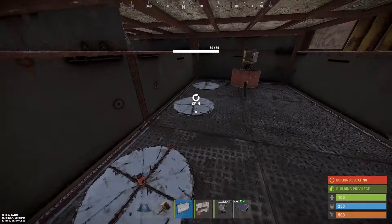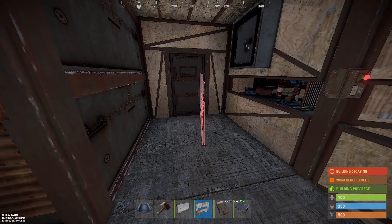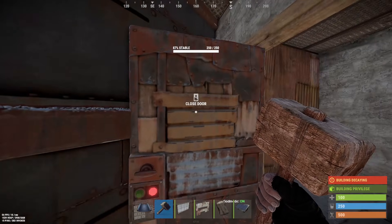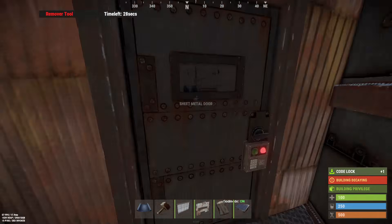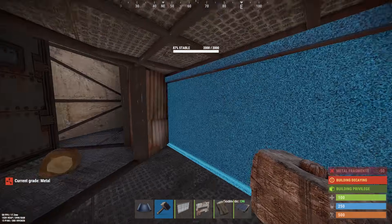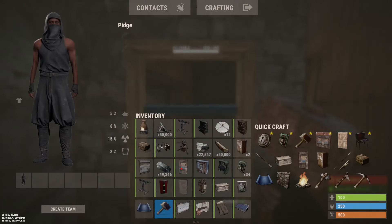Drop a couple of bags down for you and your buddy. And the last thing, which I almost forgot - down here at the front door, the one that used to be your front door: it's a nice little touch if you take these doors off and add a half wall in there and make that sheet metal. The reason being, it just takes away the option for them to splash damage both of these walls. I think that's well worth doing for the price of sheet metal and the price of having to duck.